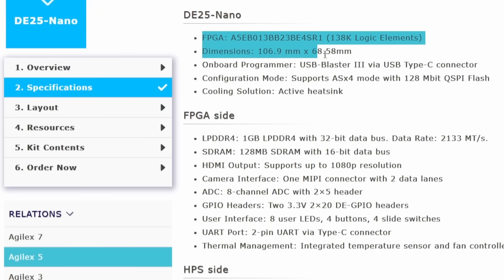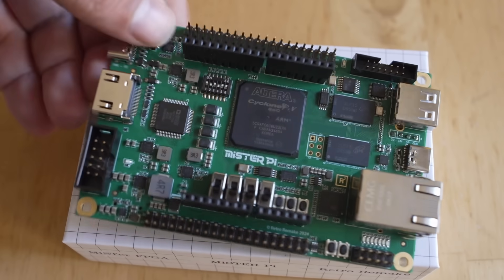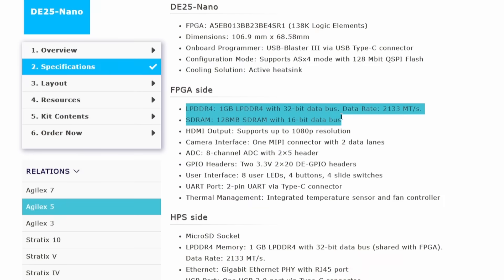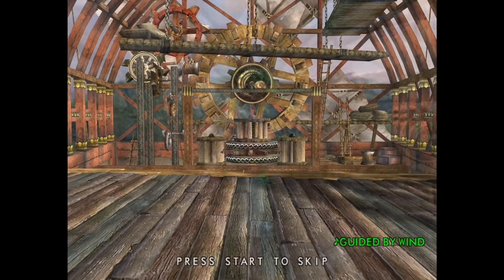There are a few things in MiSTer that could be fixed in a potential successor board. You'll see here there are going to be 138,000 logic elements on board. This chip is going to be an Agilex part, not a Cyclone part — this is the new family of FPGA processors from Intel and Altera, so definitely a more modern part. Think of it like CPU generations: yes, they all do the same thing, but the more modern ones are going to do a more efficient and better job. On the FPGA side of things, you're sitting on one gigabyte of LPDDR4 memory with a 32-bit wide data bus, so it's going to have a faster RAM speed.